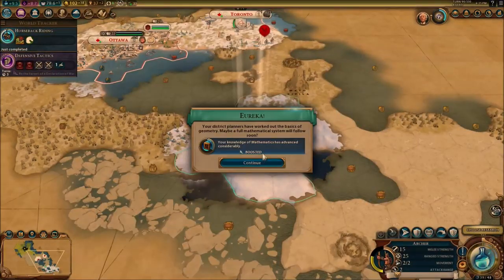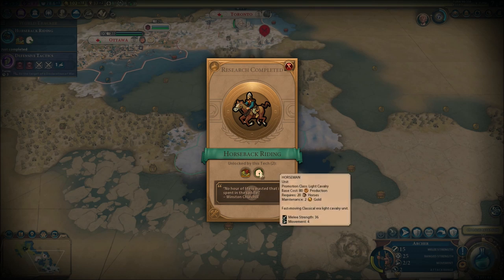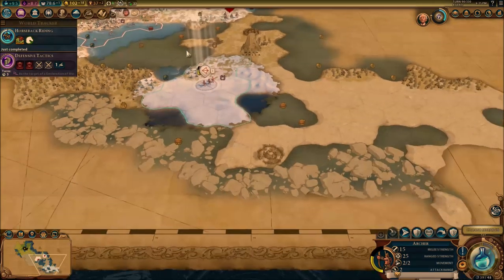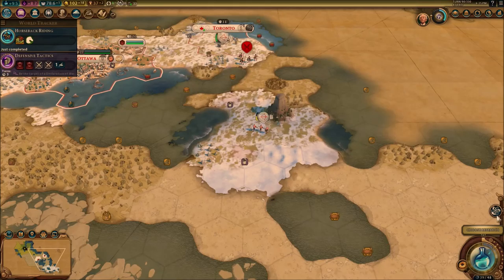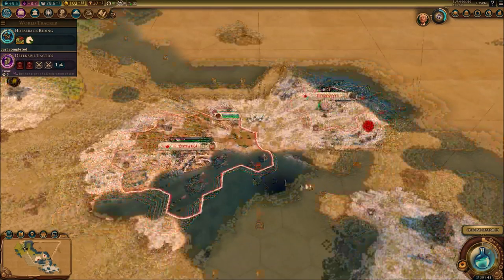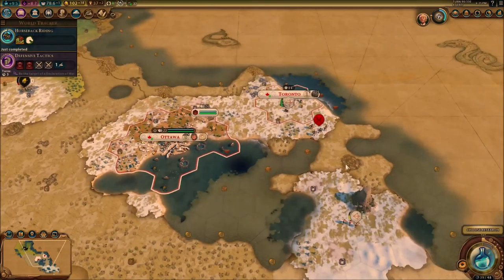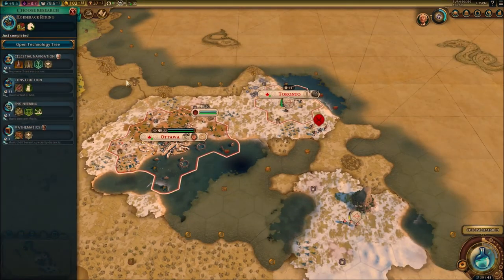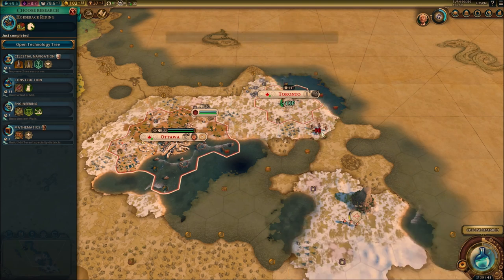The city-states don't seem to be able to take them out. We've got horsemen now and we've got stables. I don't care about that encampment — it's too far from my cities. I just want to take care of the ones where I know I'm going to have to settle. Let's attack.